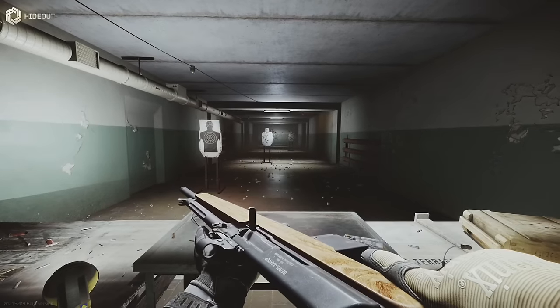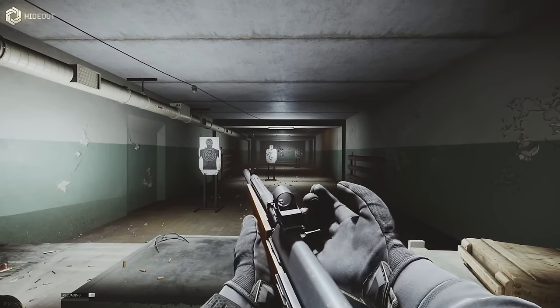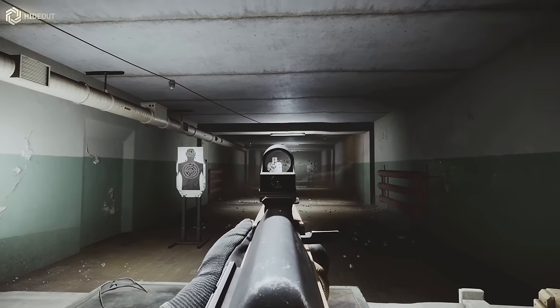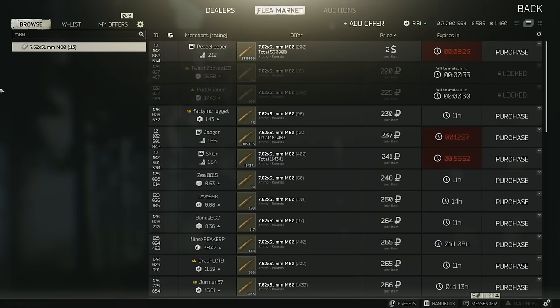To experienced players, the next weapon suggestion is not going to be a shock — the Vepr Hunter. This is a semi-automatic assault carbine that shoots 308, with 5 and 10 round magazines, but you're going to want to use the 10 round magazines. You can pick one up on the flea market for as low as 28,000 rubles, and on average for 32,000 rubles. A little bit more expensive than the other weapon options, but that's because of the M80 round. 308 is one of the strongest ammunition types in the game — the standard M80 round does 80 damage and 45 pen, allowing it to go through class 5 body armor very easily.